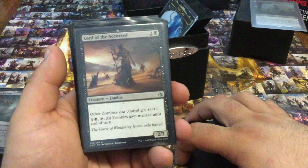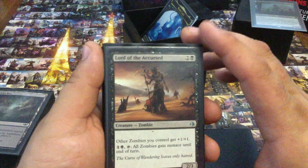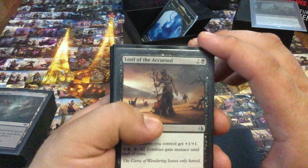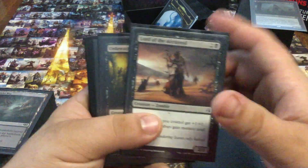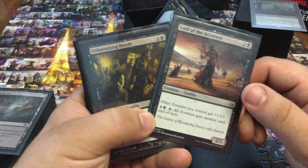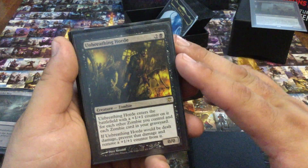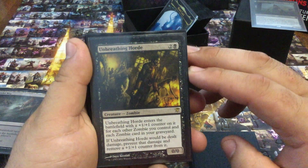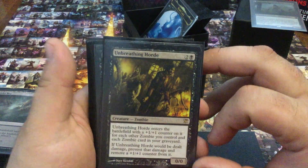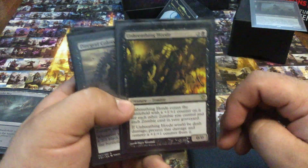Lord of the Accursed — I wasn't really big on this card because I never really bought into Menace. I miss simple fear and protection from black and that kind of stuff. But this has swung some games for me against bigger monsters that I just probably should have been killed by. Unbreathing Horde — I really like Unbreathing Horde. Sometimes in the early game it doesn't pack the same punch, but this is a brutal late-game bruiser.